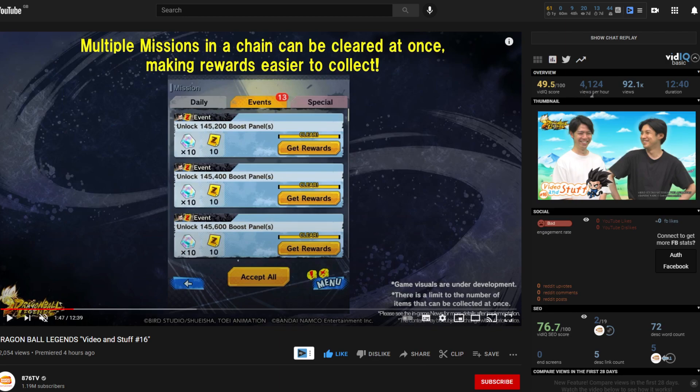Next, for missions, you can now accept multiple missions that are related to one another all at once. Normally when you clear linked missions, you'd have to accept them one by one, which was always a major pain. Now you can accept them all at once, which is always nice to see.